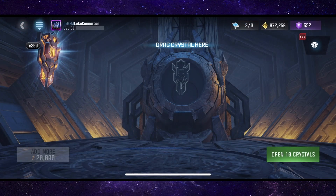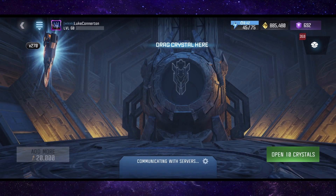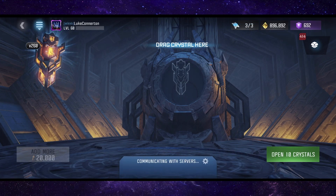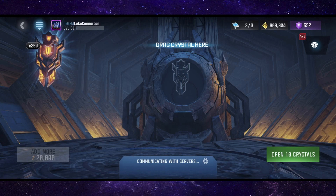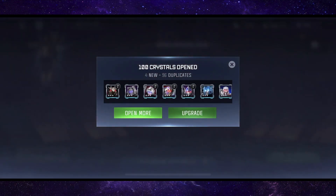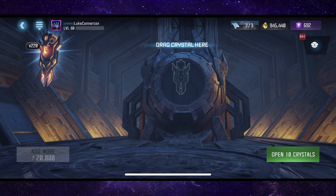Wow, this is not looking good. I hope we get one little spurt where we get a ton of four stars. I hope it happens soon because we've only got 260 crystals left. This is looking really really bad. This is why you should never ever spend energon on premiums - this is the rate that you get a four star in premiums. I haven't had one and I've opened nearly 450 crystals.